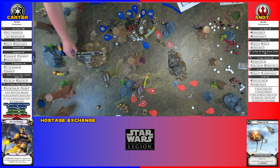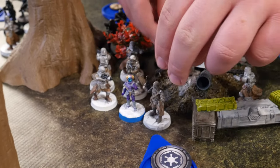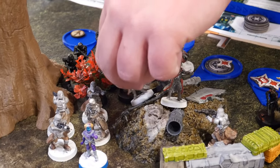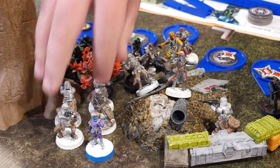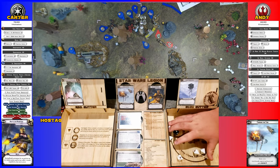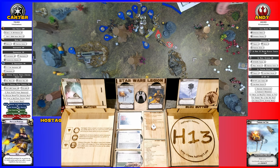Snow Troopers take a recover action, move back onto the objective, and take their shot into the Tauntauns. These two go to cover — one crit. The Tauntaun can still roll a defense, but cover doesn't cancel crits. Let's go back to the basics of the game — I say it out loud so I can save and get suppression.